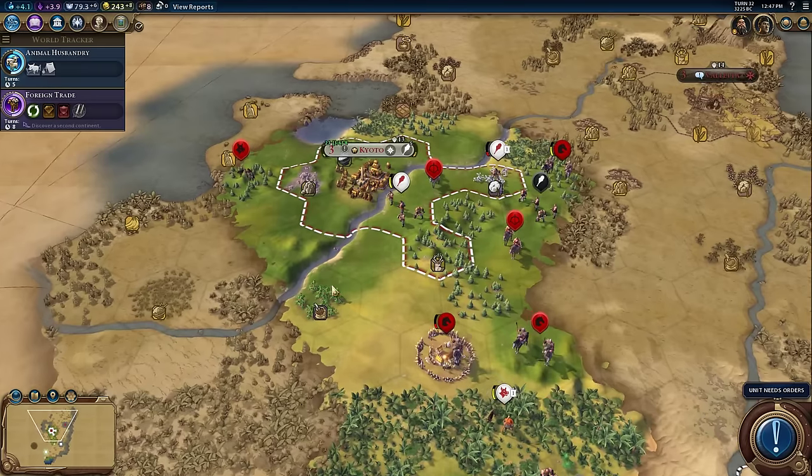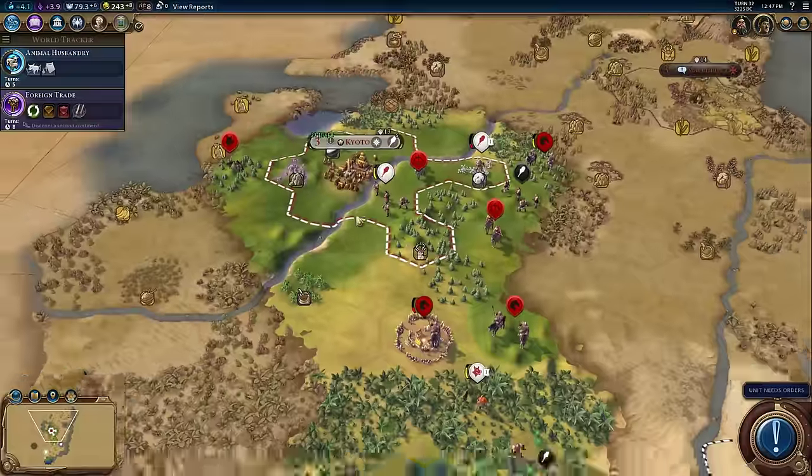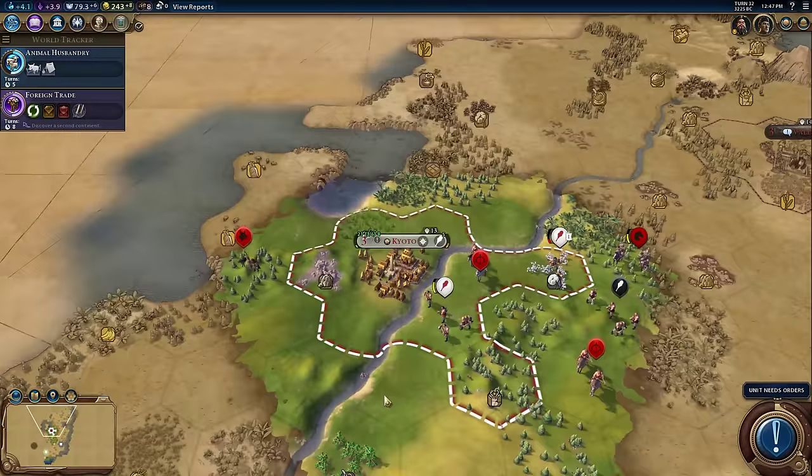Right on the main screen, there's extra info on the city panel. The garrison defense strength was moved to the right, and we've got some extra stats showing growth information. The three-of-six there is the housing info — it's a little small on screen, but you can see housing numbers at a glance. There'll also be more icons appearing on the city bar to give you information, like a food icon indicating cities that have just grown this turn.